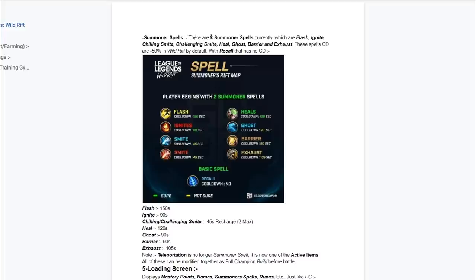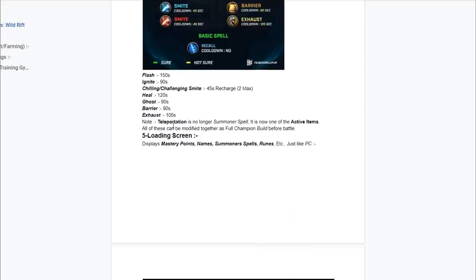Now we're going to be talking about the summoner spells. There's going to be eight summoner spells: Flash, Ignite, Chilling Smite, Challenging Smite, Heal, Ghost, Barrier, and Exhaust. The cooldowns are going to be reduced — they're not going to be the same as the PC version. They are 50% reduced in Wild Rift.